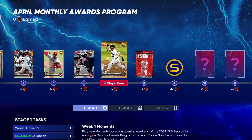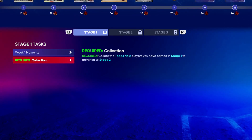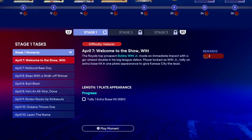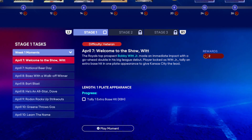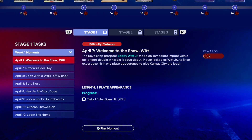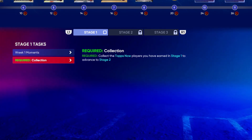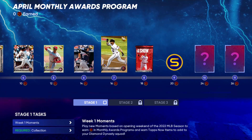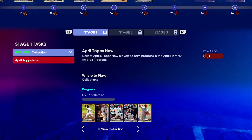Those are the five Tops Now cards from this content drop. Going down to Week One Moments, there are eight moments you can do which will give you 16 total stars. Then over here, there's a required collection — you need those Tops Now players that just dropped today in order to advance to stage two.